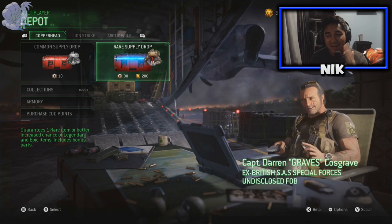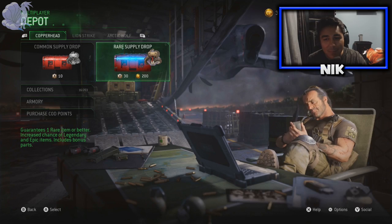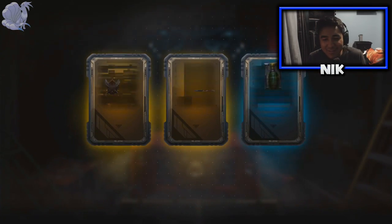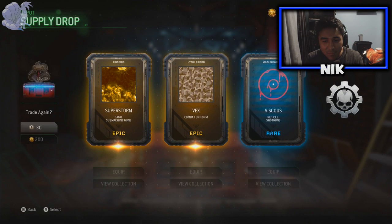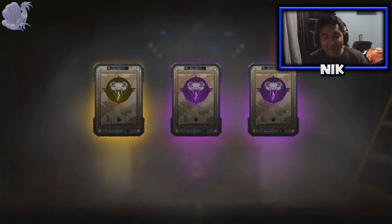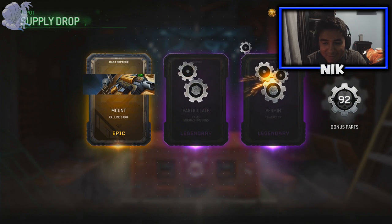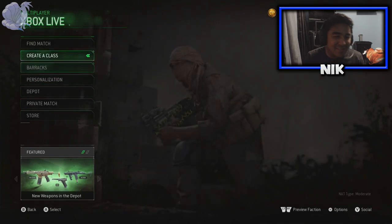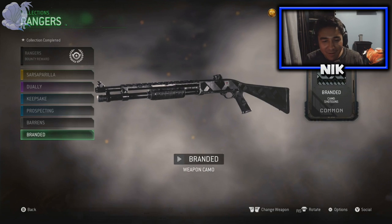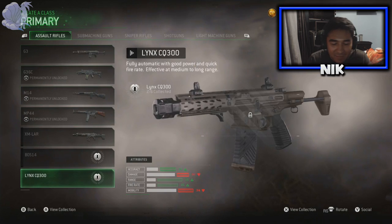I'm back - I racked up 20 more depot credits so I can open one more, and I also bought a $2 CoD points bundle. Let's open our last two and hopefully get something good. Oh my god, we actually did get something good! It actually tells you what it goes towards - I never noticed that before! I want a dupe - yes! Oh my god, you know what this means?